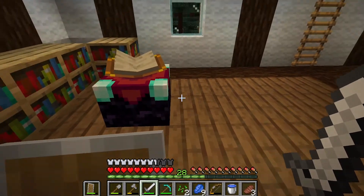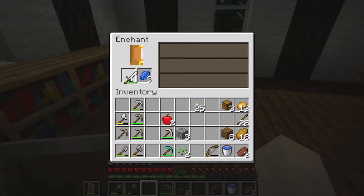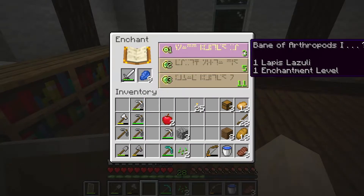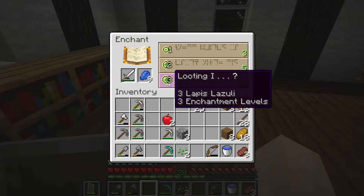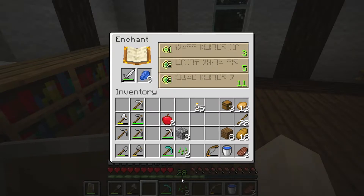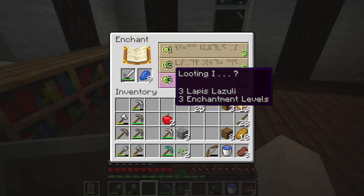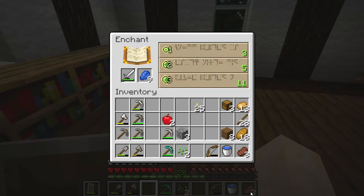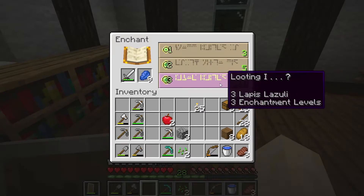We have 28 levels. So if I go back into the enchantment table and place my lapis up there — as you need that to make this work — the number on the right is the number of experience levels you need to have before you can use that particular enchantment. Using three lots of experience levels is obviously going to give a better enchantment than just using one. In this instance we can use Looting. If I put that on my sword, that will take up three of my experience levels, taking mine down to 25, but I need to have an experience level of at least 11 for it to work.